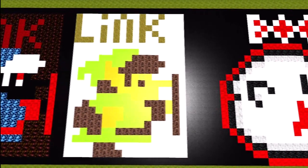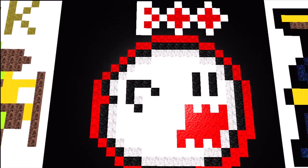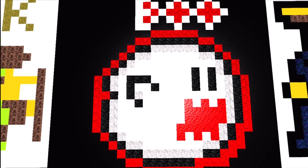We both worked on Boo, which was really easy. He's really small and didn't take that many blocks. We did a nice job on him — he only took about 30 minutes easily.